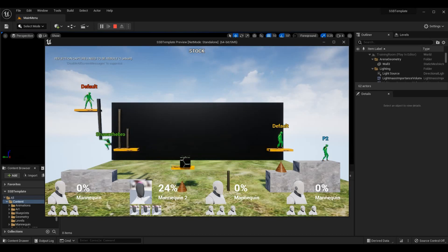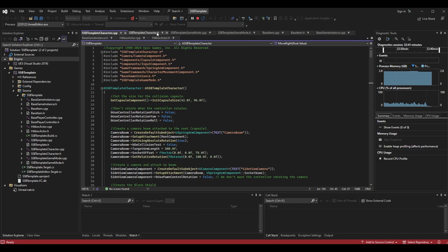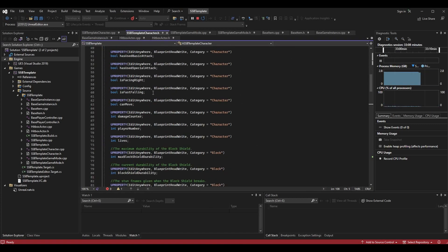With that out of the way, this is a code and blueprint tutorial. We're going to go to our SSBTemplateCharacter.h — our base character header file. Scrolling down to the booleans, I've added a new variable called `is_fast_falling`. If we're fast falling this will be true; if we're not fast falling it will be false.